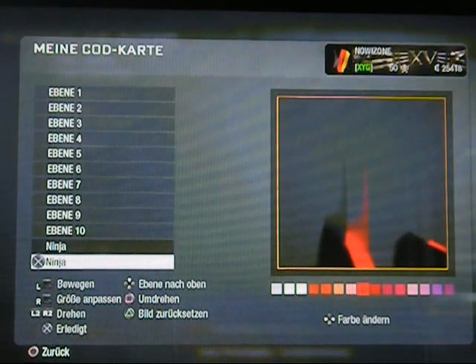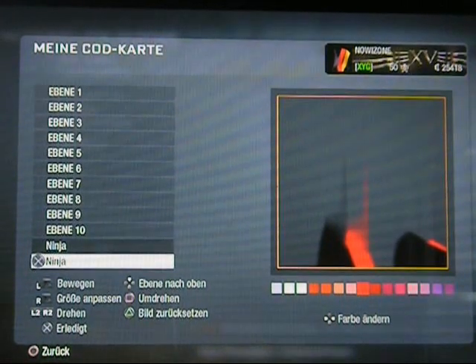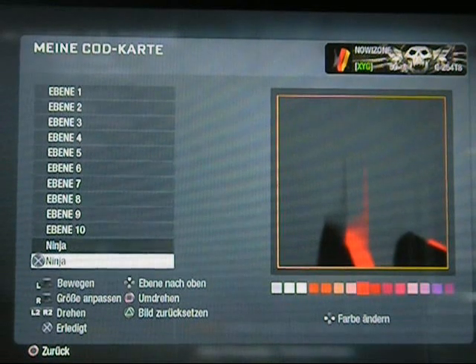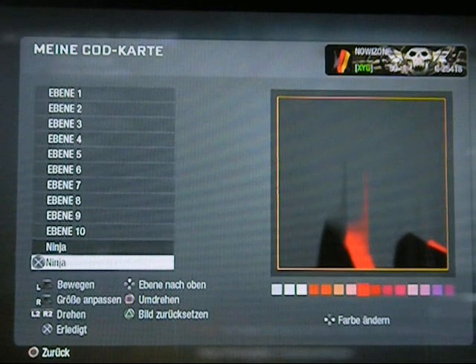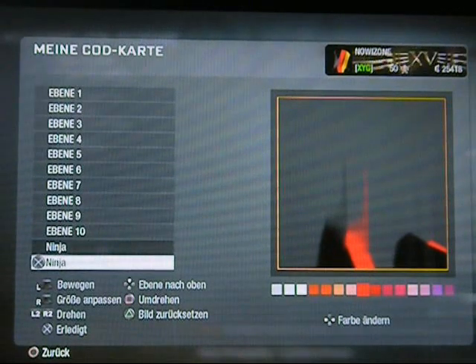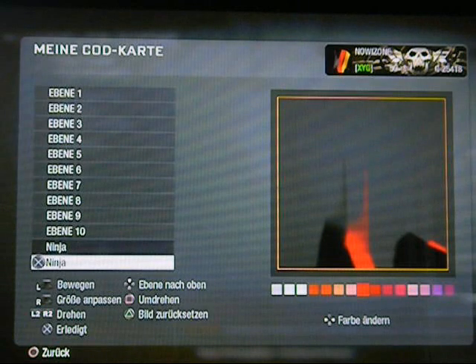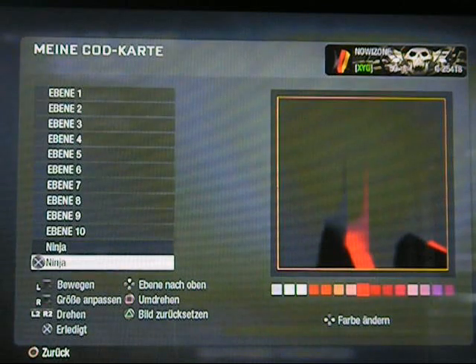Jeder kann das machen - ihr müsst das halt selbst ausprobieren. Ich kann euch nur den Weg ungefähr zeigen. Ich musste das selbst durch Bekannte herausfinden, wie es geht. Aber im Endeffekt, wie ich das Smile-Logo designt habe, habe ich das selbst hinbekommen. Das ist auch wirklich extrem schwer zu erklären. Ich kann euch nur sagen, wie ihr das machen könnt, wie ihr hergehen und das selbst entwickeln könnt. Ihr könnt euer eigenes Design machen.